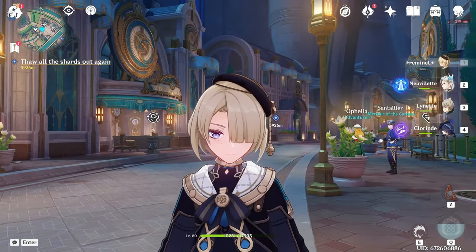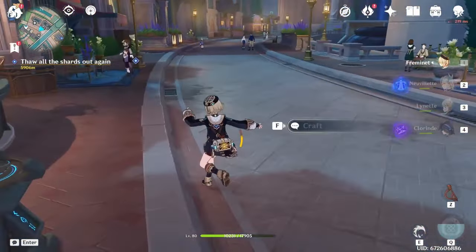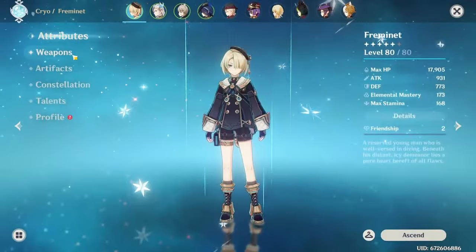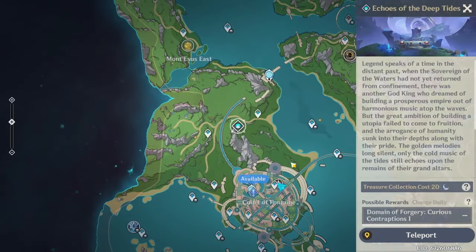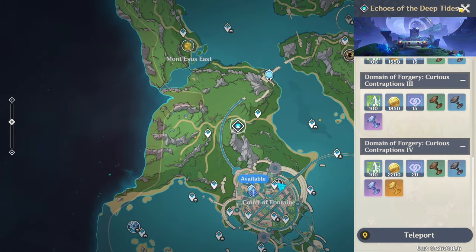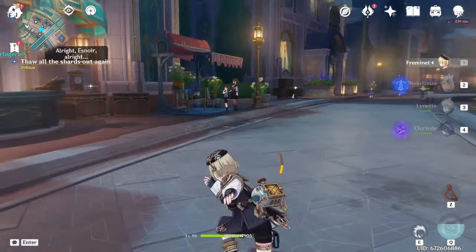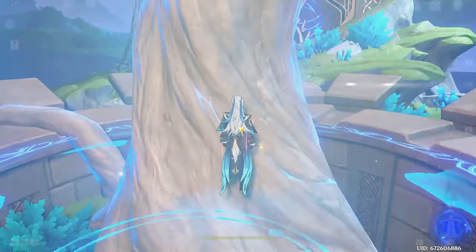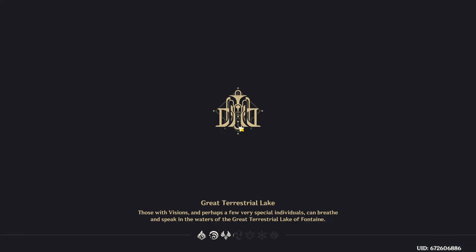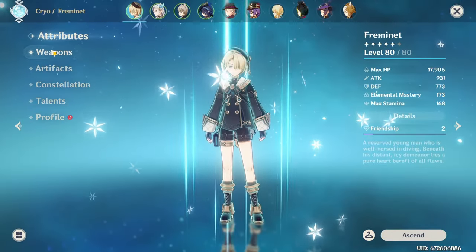It is now the next day - or technically in game time, two days later - and Freminet's weapon domain is finally open. We can go farm a bunch of them. We got a gold drop - all of those runs are done, which means we can now get Freminet's weapon leveled up a little bit.